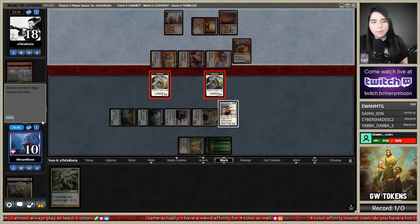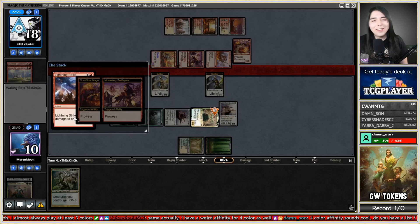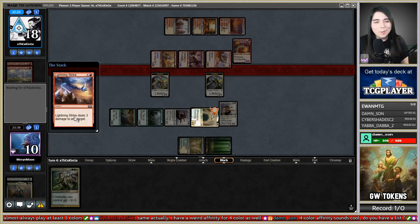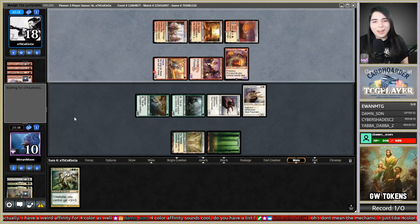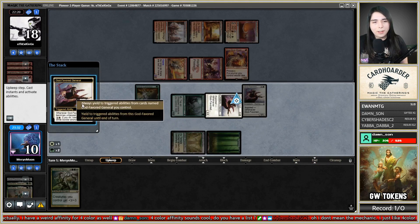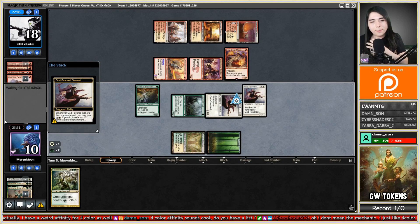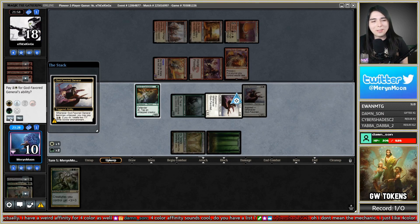Block there, block there. They're Lightning Striking Amara. Can you stop burning my things, please? I stay at 10, so we're good. Now I untap, make some mana, and yield to this. Every time there's a stall I just hear Jeopardy! music in my head.